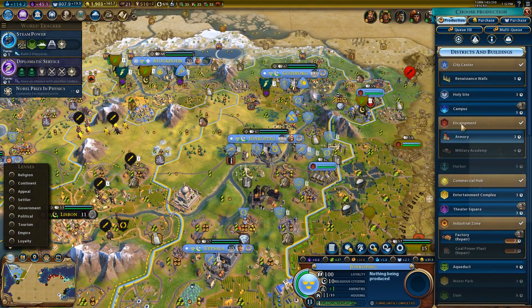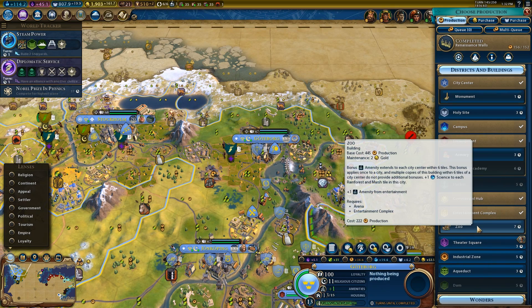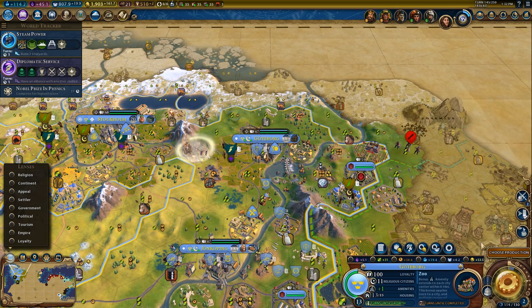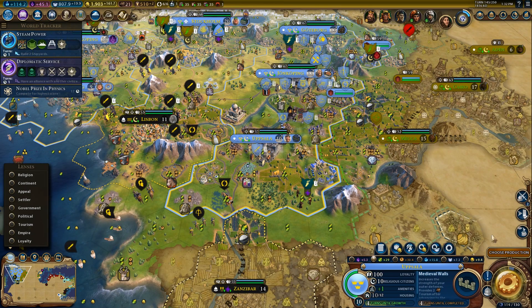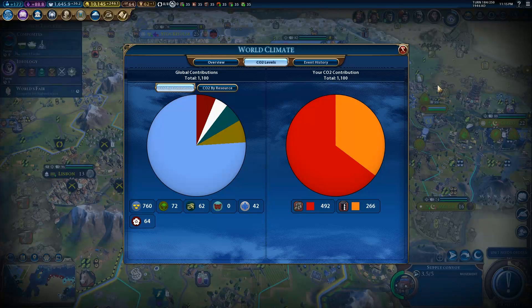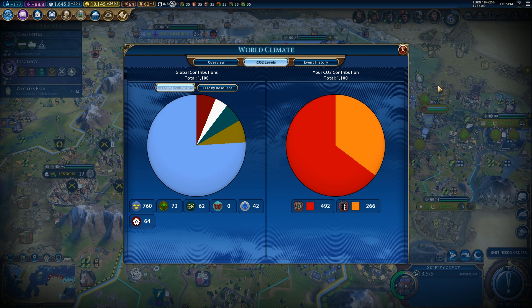First impressions of the system: this is a really good implementation of how human activities force the world's climate, and it's actually got quite a few subtleties which are quite satisfying. For example, note that it's the total amount of carbon dioxide that's been added to the atmosphere that actually forces the climate. Rather than worrying about a particular CO2 concentration, it's the total amount of carbon that's been emitted which is the key factor.